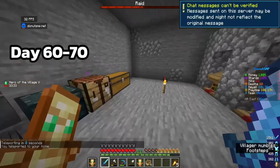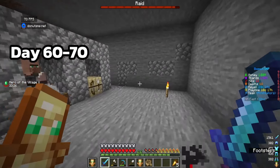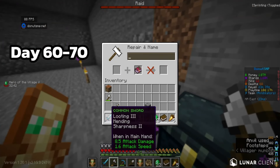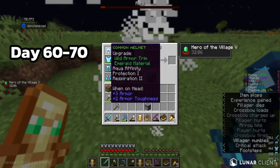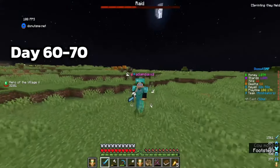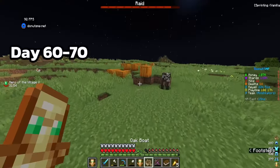I didn't even realize I had Bad Omen, but I went to my villager base and started a raid. We can fight this - let's put Sharpness on our sword. It looks like we gotta fight this right now. Let's kill this one guy. My armor isn't the best so we might die, but we just gotta hope for the best - at least I got two totems.